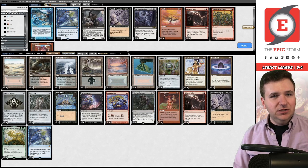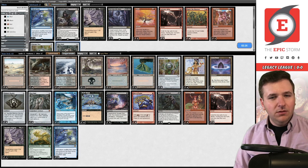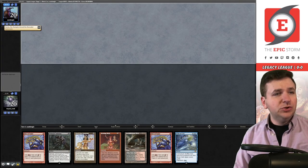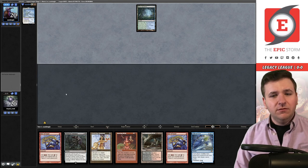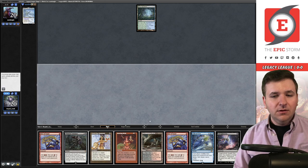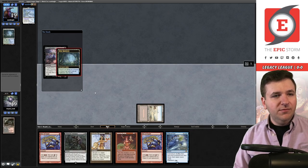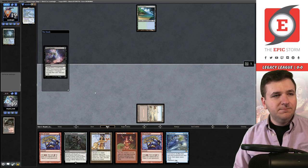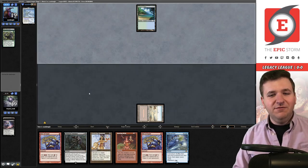They did have a main deck Flusterstorm but I could actually pay for it — and I could pay for lethal. We've taken game one from whatever this deck is with Living Wish in it. Turns out they're a Faerie deck — they're a blue deck. I could bring in the Empty plan. We saw main deck Fluster. Part of me just wants to bring in Chain of Vapor for Deafening Silence, maybe shave a Chrome Mox and an Opal. Game two: they reveal Yorion. We are certainly keeping this.